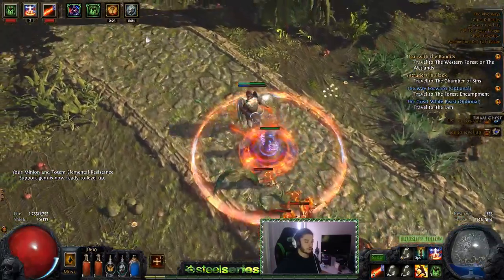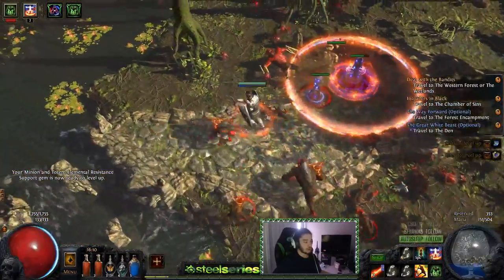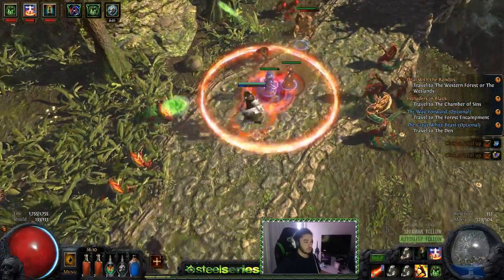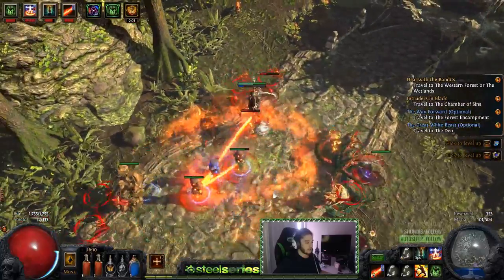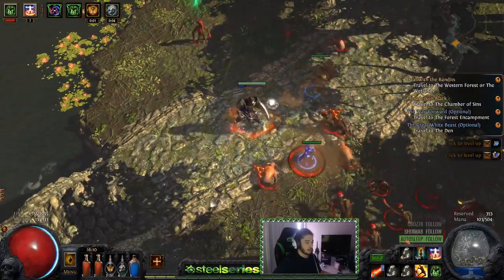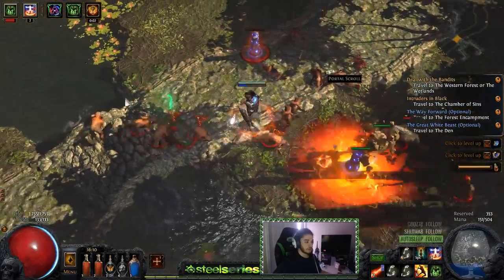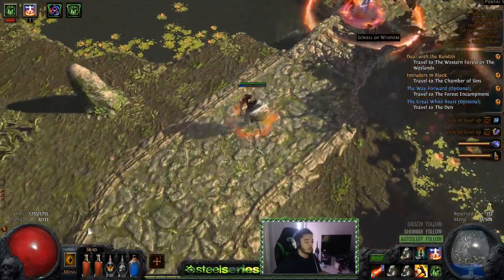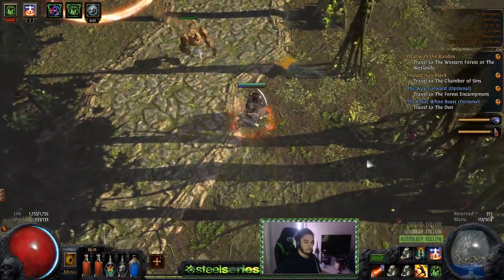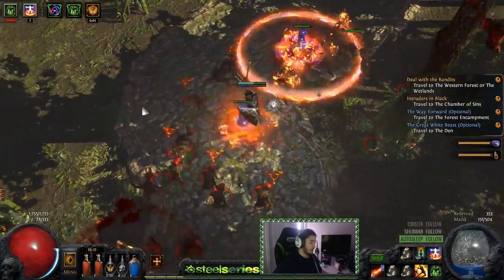We also use Decoy Totem because Righteous Fire doesn't stack with itself, meaning there's no point in putting two RF totems down on a boss unless you just want extra area coverage. So you run Decoy Totem, Searing Bond, and the Righteous Fire totem — it's a pretty good setup. Searing Bond is going to scale off pretty much every modifier you have except the area tag, and your Searing Bond and RF totem just scale off each other, which is cool. Hopefully Searing Bond does a little damage to help with single target.